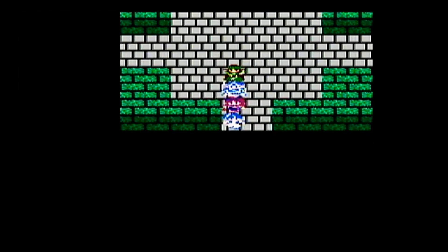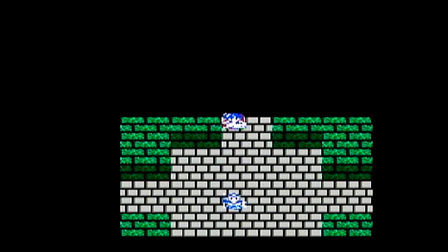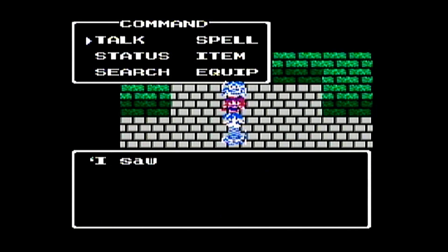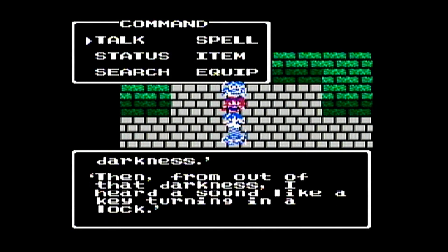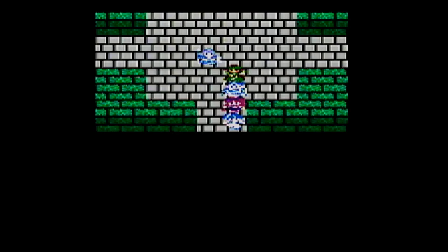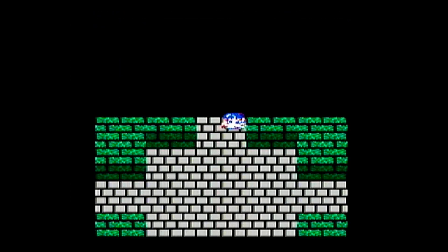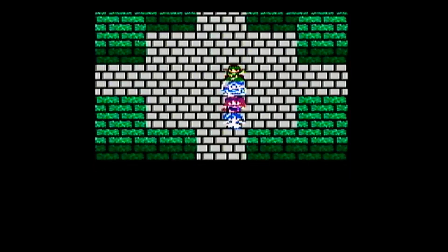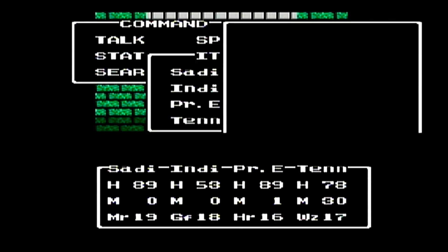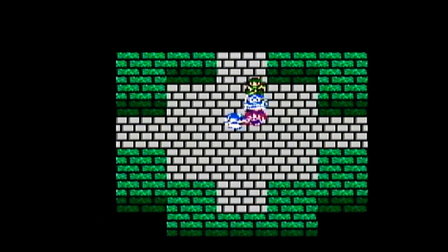Bosses starting with the boss in this area are going to start having a feature called Regeneration, where between rounds they will recover a certain percentage of their health. A soldier NPC gives you the clue — he says he saw someone walk right into the Wall of Darkness and heard the sound of a key unlocking. So I head south, walk into the Wall of Darkness, can't walk anymore, use the magic key, and open it up.